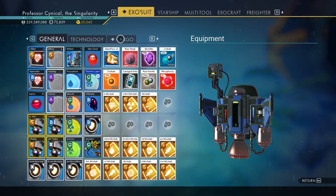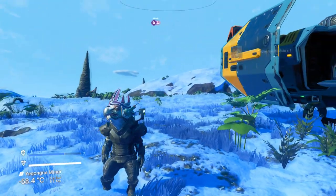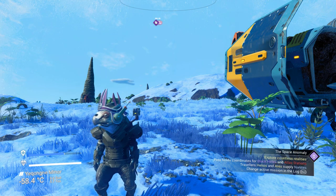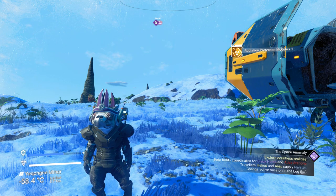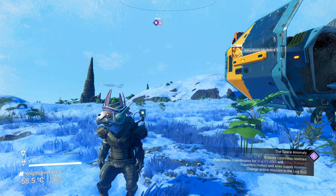Now going to our exosuit — general and cargo — look at that! We have completely duplicated an entire inventory's worth of stuff. Absolutely amazing. Now from that I can go and sell all those S-Mods and whatnot for all the nanites. My genius — is so ingenious that I scare myself sometimes.